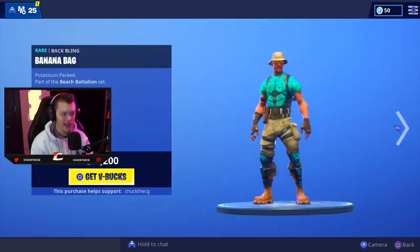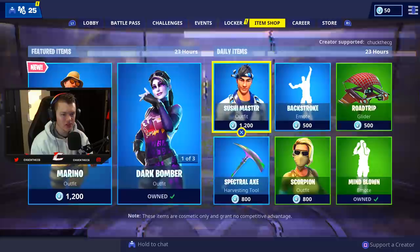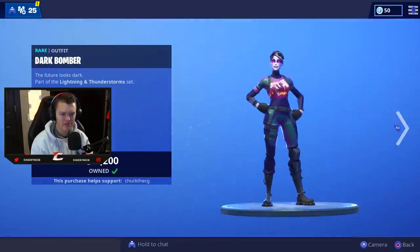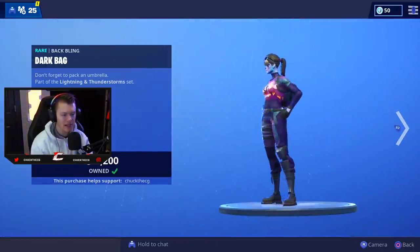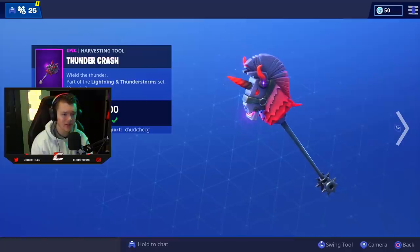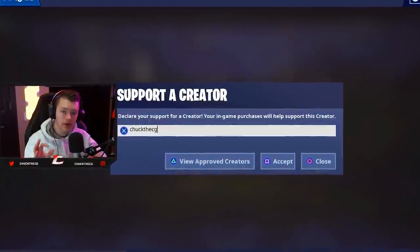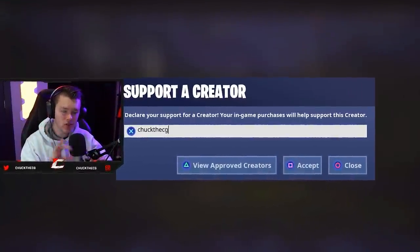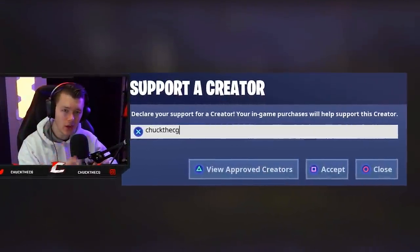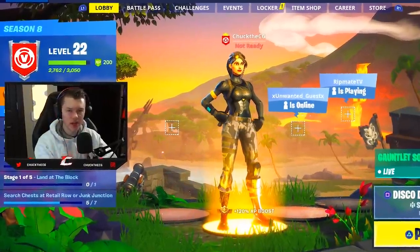In the item shop, we have the brand new Merino outfit which is looking kind of cool — it definitely goes along with the jungle theme. We also have the Dark Bomber which has made its return to the item shop. It also has the Thunder Crash. Just a friendly reminder, the supporter creator code resets every two weeks, so make sure you guys have my code in the item shop.